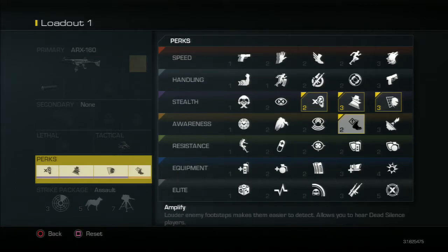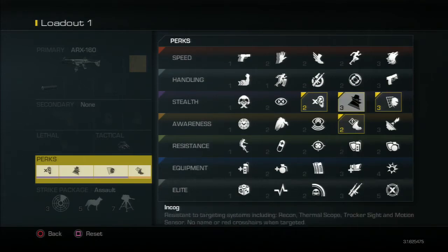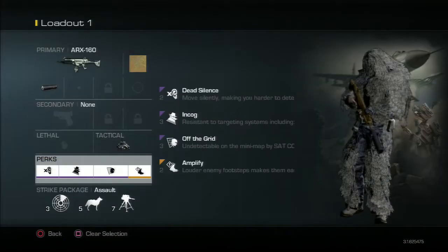Personally I prefer Amplify. I have a headset so I can hear people's footsteps pretty well in this game. If you have a headset and can sound whore somewhat decently, you definitely want Amplify. What you can do — and I have some videos on best spots to ninja defuse on each map — is hide in a very well hidden place and then sneak around a building to ninja defuse. It's kind of hard to explain here, just go watch the tips and tutorials. Point is: you definitely want Amplify, Off the Grid, Incog, and Dead Silence.